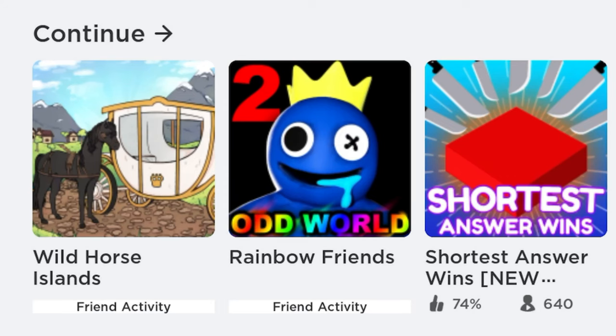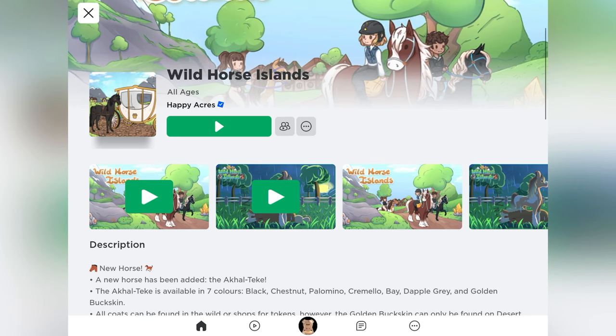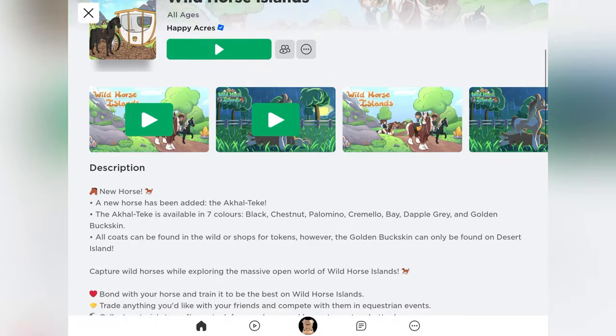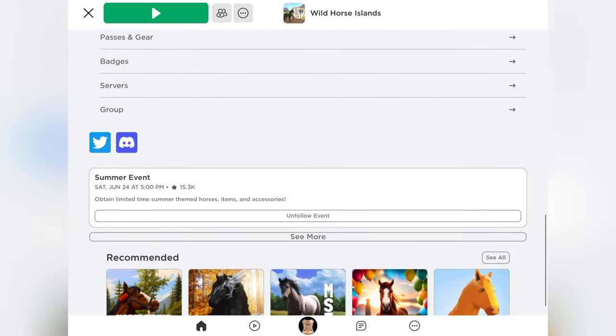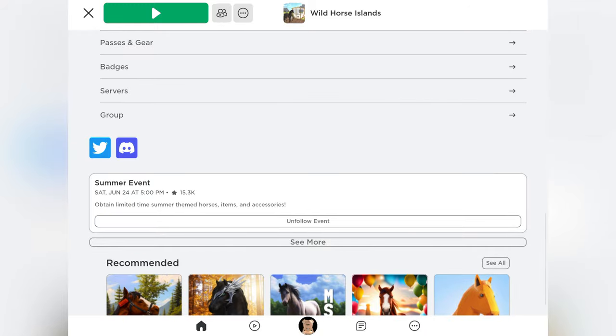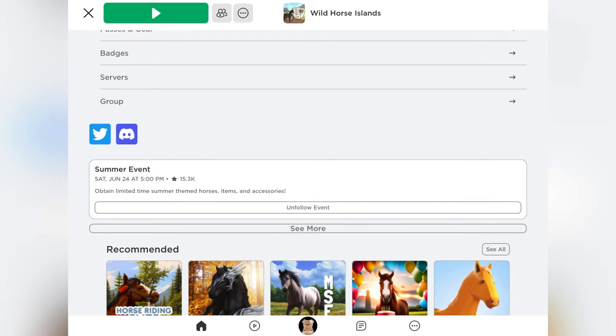When you are in Roblox, you can go ahead and click on the game Wild Horse Islands. For mobile players, you might have noticed that there has been a change in the overall layout of the games. It is now formatted differently, and if you scroll down past the description and all of that, you can see that there is a list of events.